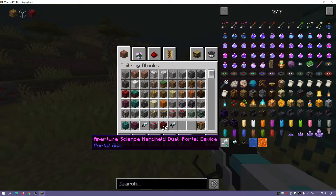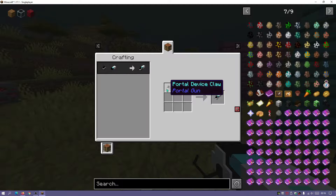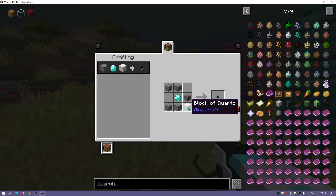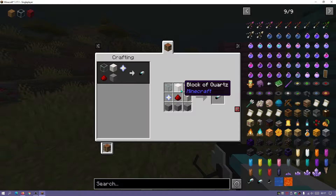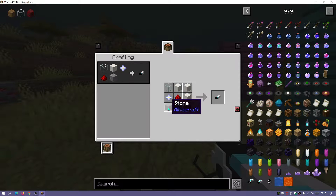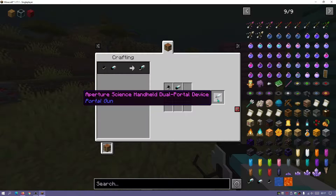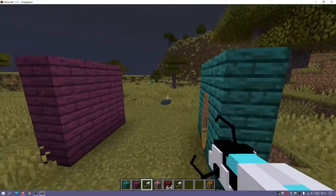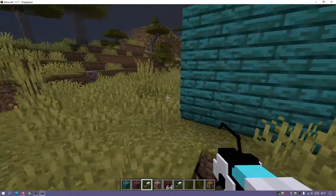If we disable the cheats we can have a look at how to create it. If I click on the portal gun mod it's showing me that to create it I need two items: the Portal Device Claw and the Portal Device Body. Clicking on the Portal Device Claw shows that I need stones, diamonds, and a block of quartz. Going back, the Portal Device Body requires glass, a block of quartz, redstone dust, and a nether star, as well as stone. Once I have those two items I can create the Portal Gun Device. It's quite useful to have Roughly Enough Items installed.